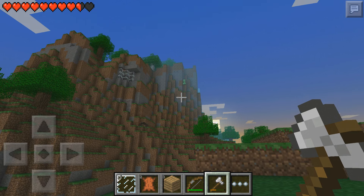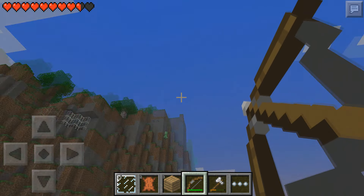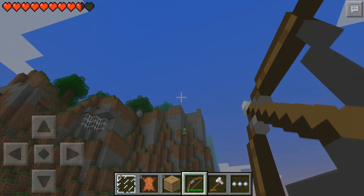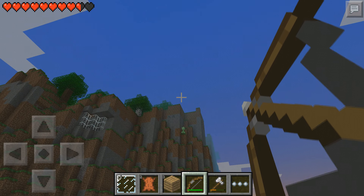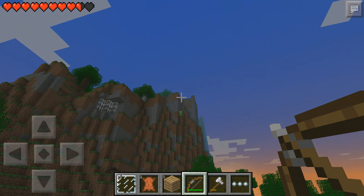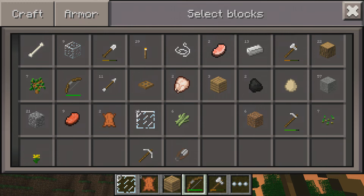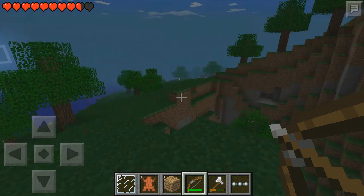There's a creeper right there, dude. He's just chilling — I should just end his misery. Can I shoot him from here? I think I can. Ready — one, two, three, boom! We're so close. I have no more arrows, dude. I have no more arrows. This is stupid.